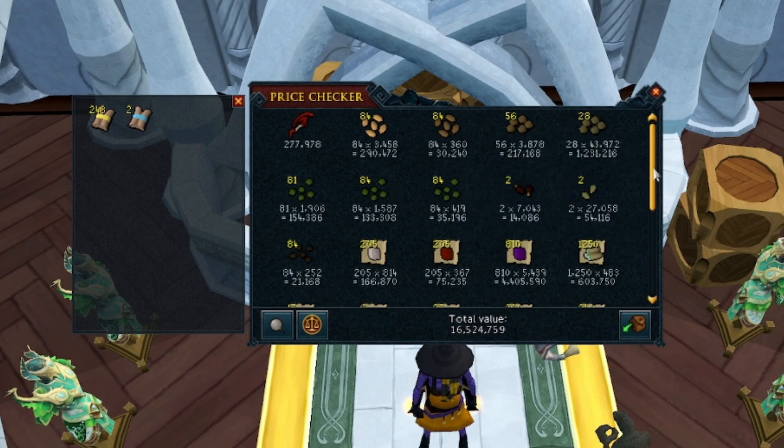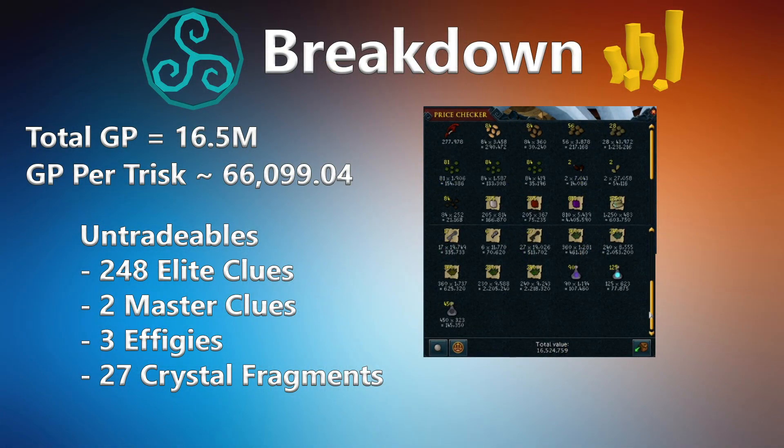As for our untradeables, we had 240 Adli clues, two master clues, three effigies, and 27 crystal Triskelion fragments. As for the charms, I honestly wasn't tracking it — I forgot that was a thing — so there is a good fair amount of charms too if you do this.